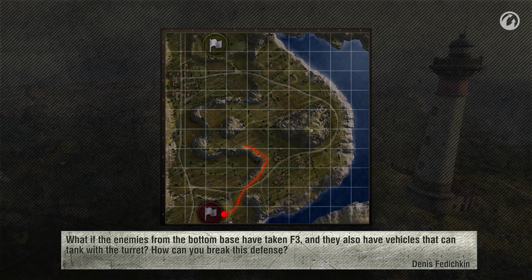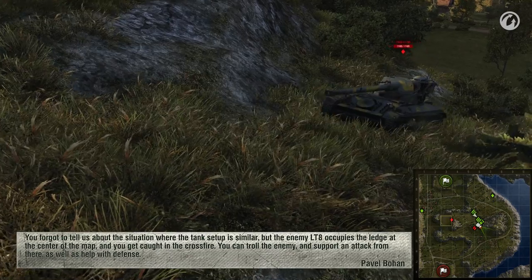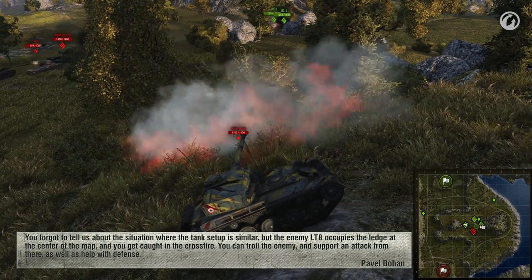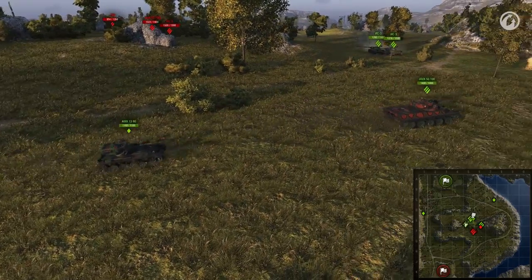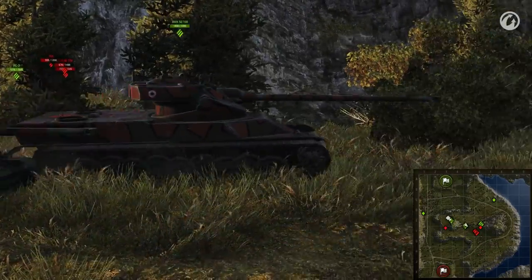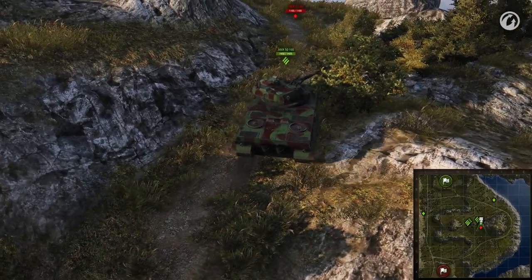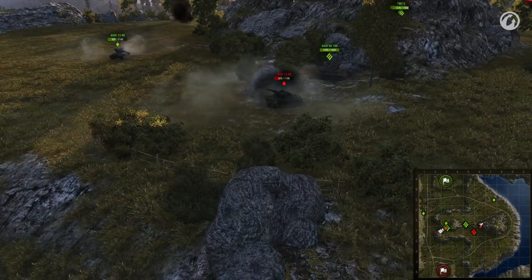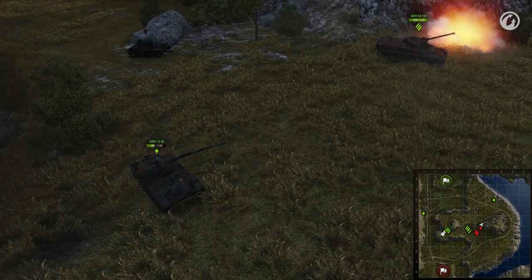What if the enemies from the bottom base have taken F3 and they also have vehicles that can tank with the turret? How can you break this defense? You forgot to tell us about the situation where the tank setup is similar, but the enemy LT-8 occupies the ledge at the center of the map, and you get caught in the crossfire. You can troll the enemy and support an attack from there, as well as help with defense. Two IS-3s make use of their turrets on Line 5, harassing the enemy tanks and trying to help the AMX 50-100 and the AMX 13-90 get from E6 to E3 without taking any damage. Before you start the maneuver, one 50-100 has to take the position of the 90 under the hill and continue X-raying the enemy. You should only do this if you've seen the enemy's main forces near the trees, and you are sure that there are no more than two enemy tanks at F3. The AMX 50-100 can outshoot any opponent, and the 90 can take on his French cousin.